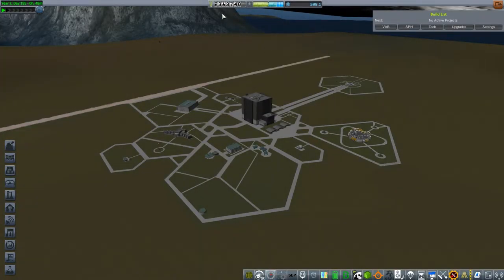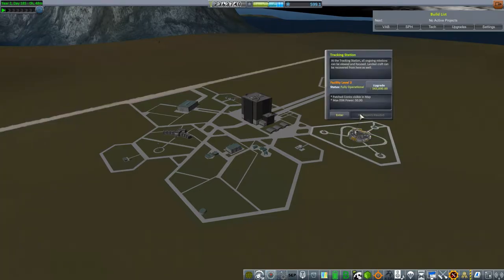Before I launch the satellite, I've got more than 2 million funds and there are some things I can upgrade, such as the tracking station. My max DSN power is currently 50G, which controls how strong my signal is. By increasing that, I can make it five times as strong, so I'll be able to reach a lot farther with my probes and their antennas. I'll do that.